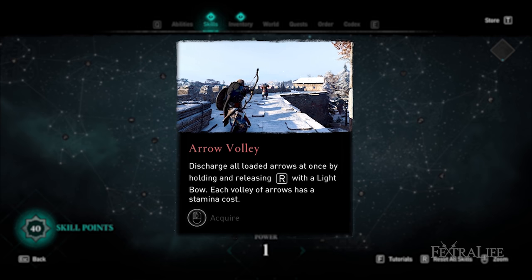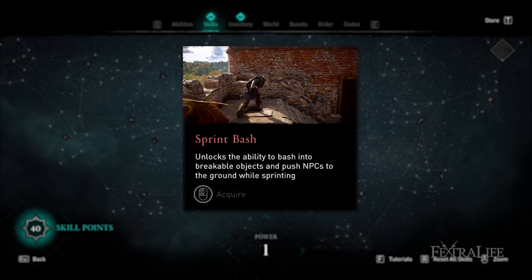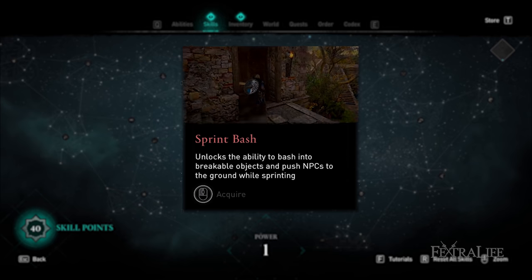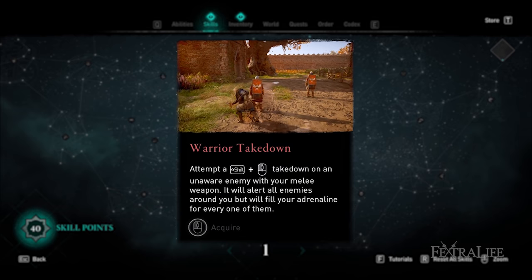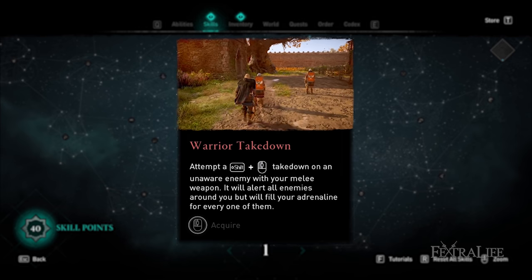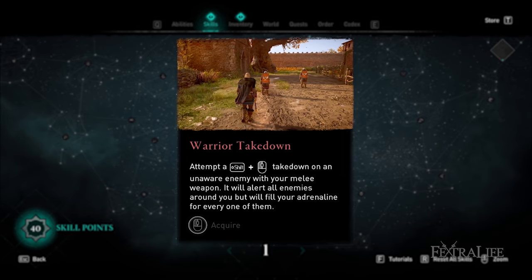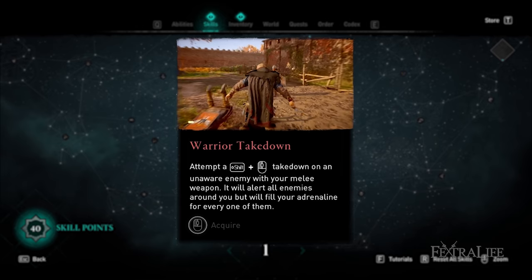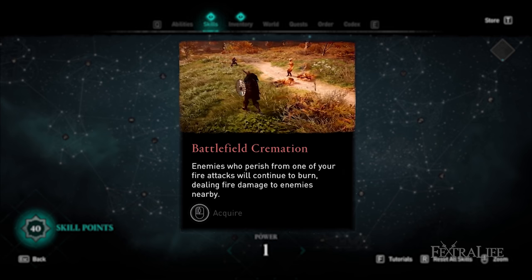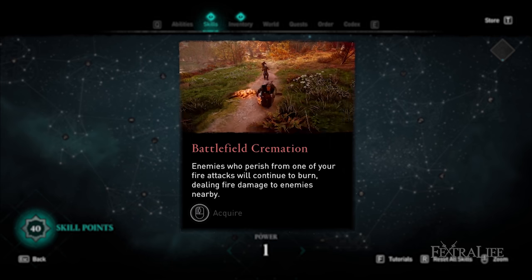Up and to the right is Arrow Volley, which discharges multiple arrows at once with a light bow — good if you're using a light bow. To the left is Sprint Bash, which lets you destroy breakable objects by sprinting into them or push enemies and NPCs over — useful for breaking things without a consumable. Down to the left is Warrior Takedown, which lets you walk up to an unaware enemy, press R2, and obliterate them while gaining an adrenaline bar for every nearby enemy — great for entering camps aggressively. Finally, Battlefield Cremation sets an enemy's corpse on fire from your fire attack, which can then spread fire to nearby enemies — good for fire builds.